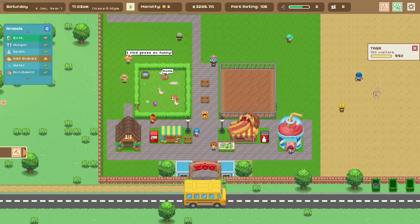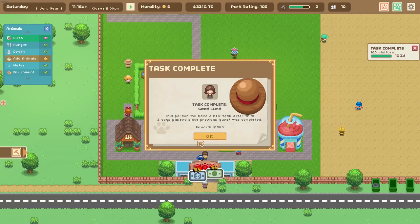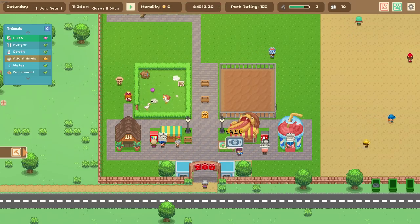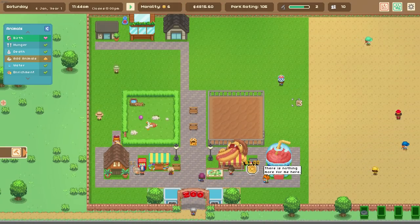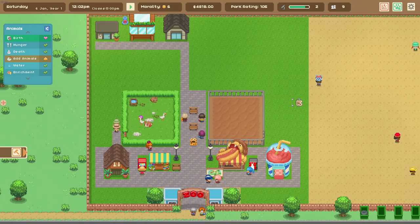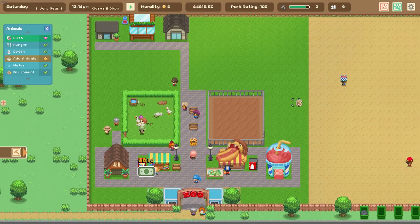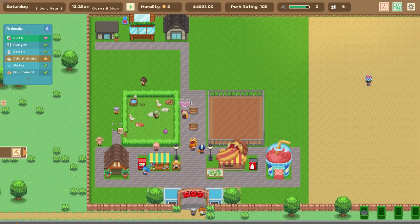Task complete — 100 visitors! This should unlock our next task. We've got to wait two days and then we get our next task. But guys, this has been a really cool look at Let's Build a Zoo. It's an adorable pixel art zoo management and building simulator with some really cool features. Despite the simplistic art style, which I actually really enjoy, I do think this game has a lot of potential. If you want to see me play more of this, let me know in the comments. Until next time, take care.